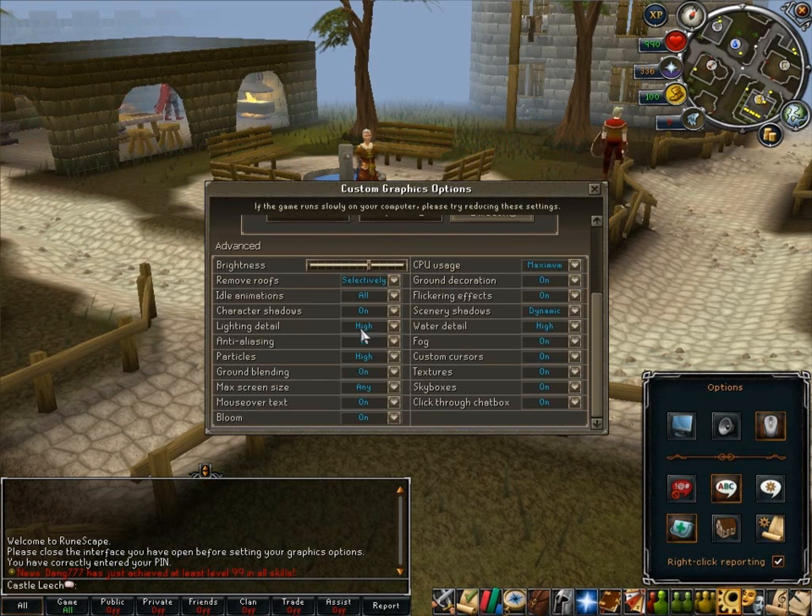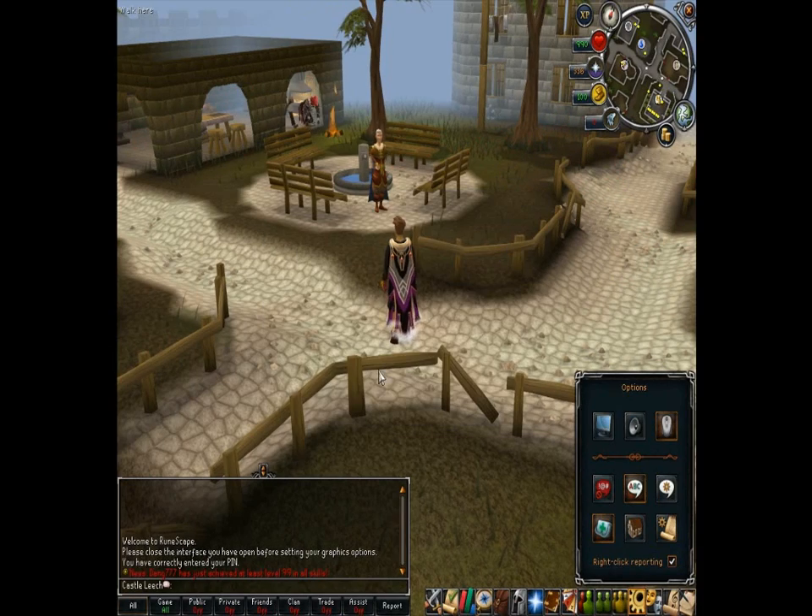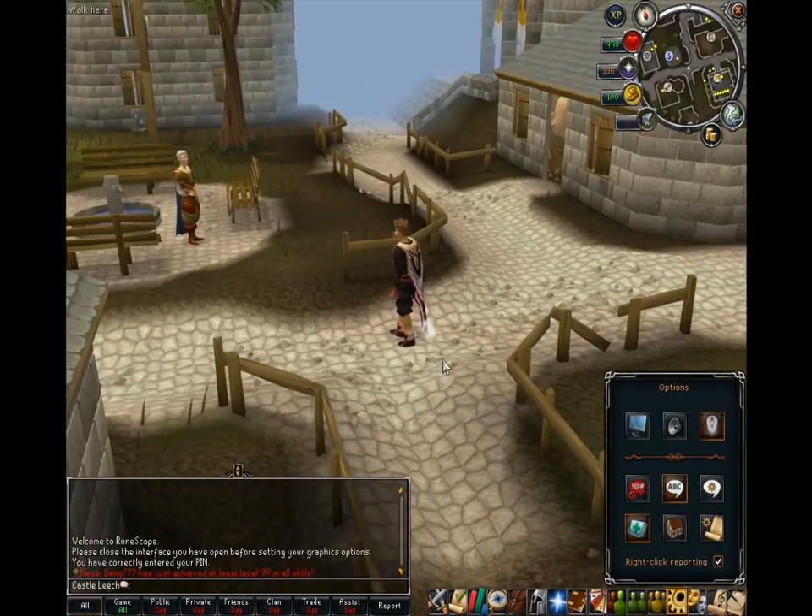That's because DirectX has bloom and anti-aliasing on at the same time. So if I go ahead and turn off bloom — there you go, you can see right there. It is just smooth, no zigzags, and it just makes everything look nicer.